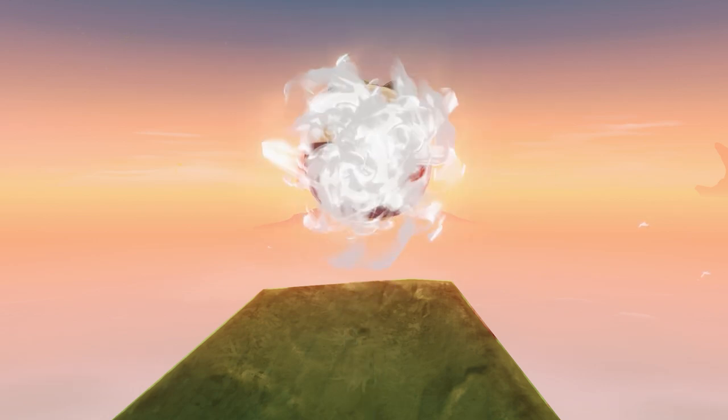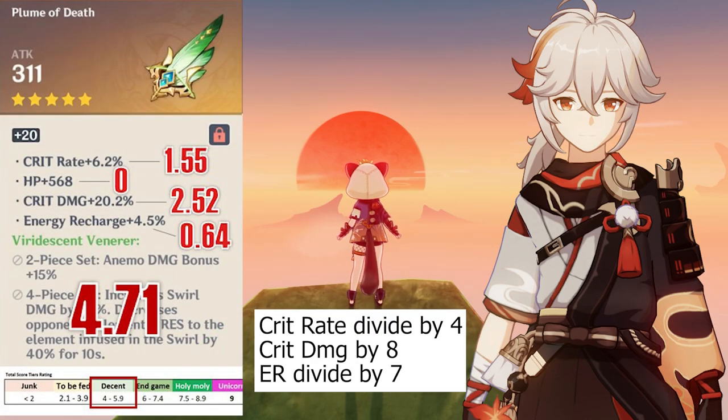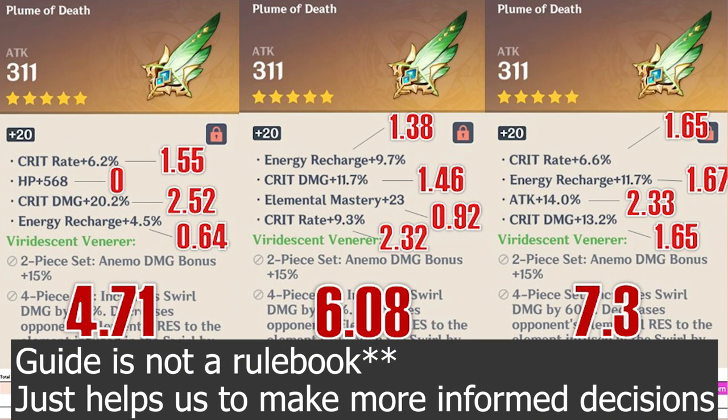And back to the opening question — to decide which of the Viridescent feathers are better, let's take Kazuha as an example and do a quick calculation. For the first feather, the HP substat is given the value of 0, and we calculate the total value to be 4.71. We do the same for the next two feathers, and find out that the third feather is actually the most efficient.